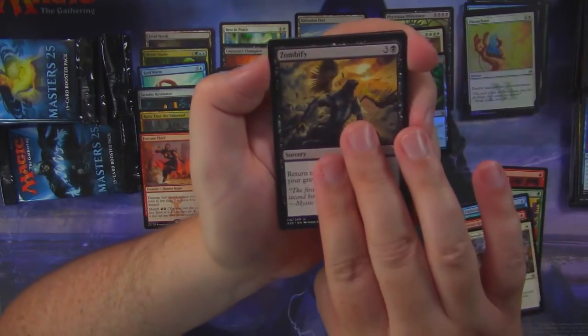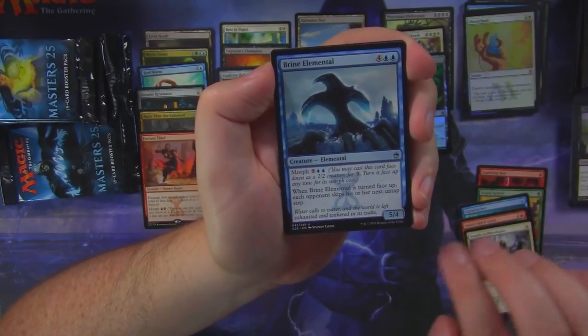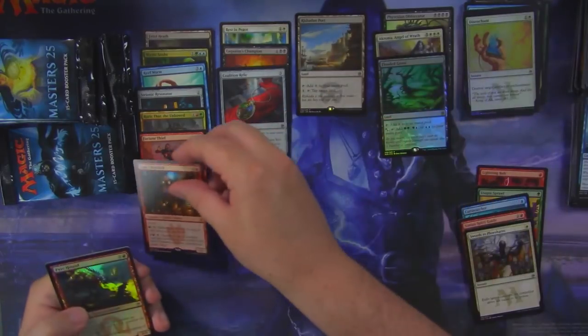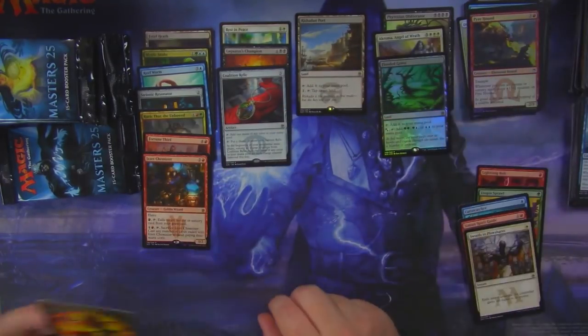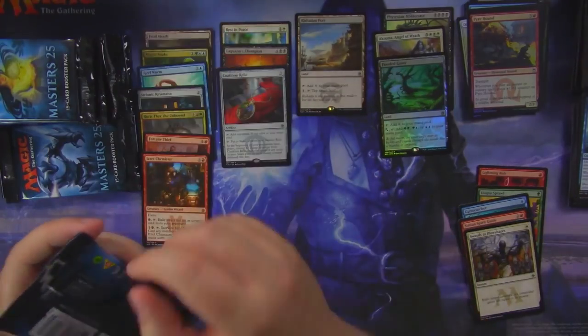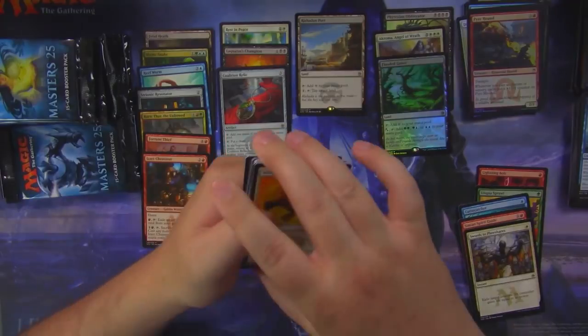Zombify, Caustic Tar, Brine Elemental, and... Chemister? With a foil Pyre Hound. The pack was a bit stubborn to open — but we got there.